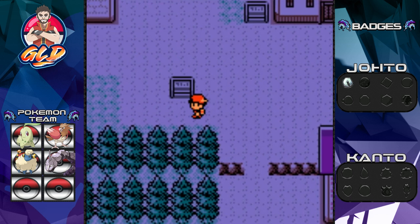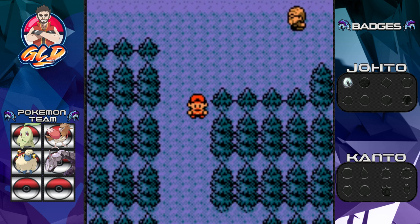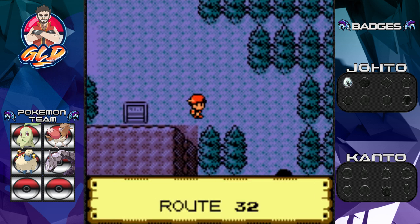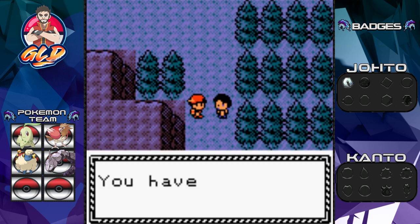Now it is time to go straight to Route 32 and take care of some business right there, because we need progression — we need to hatch an egg, capture new Pokémon, and make sure our Pokémon are nicely leveled out. Once you leave Violet City you get to talk to this guy.